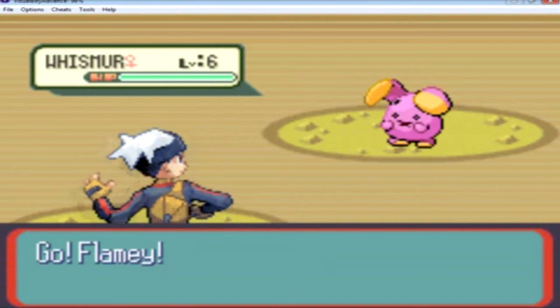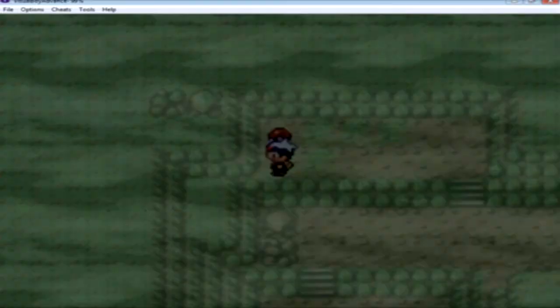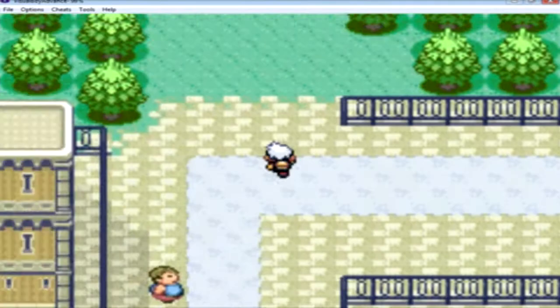When we enter the cave there's pretty much only gonna be Whismurs in here. They're okay I guess — the evolution is pretty good — but I don't really recommend getting one. It's up to you of course. If you come here you get a Poké Ball. So we're gonna head out of the cave and head over to Route 115.